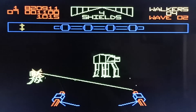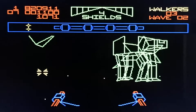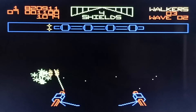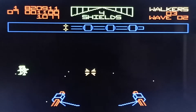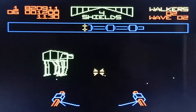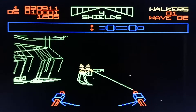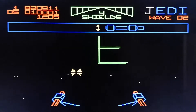Now we're onto the walker stage. The little ones you can destroy just by shooting them. The big ones you can only destroy one of two ways — you can either shoot them through the viewfinder at the front, or we can use the tow cable, which I will show you. There we go — tow cable away. If it wraps around the feet like that, it'll fall. Trust me.